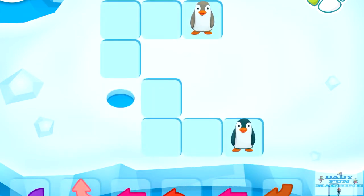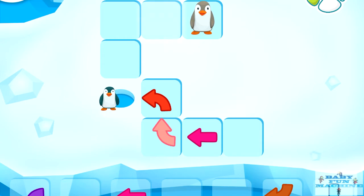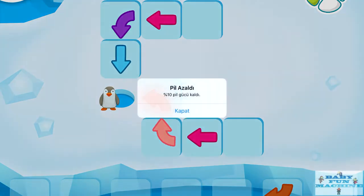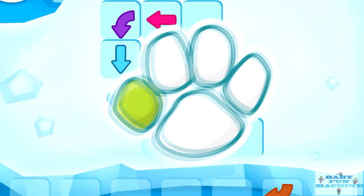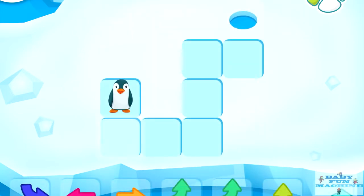Help the penguins get to the hole in the ice. Good job! Help the penguin get to the hole in the ice. Drag the correct arrow to the glowing square.